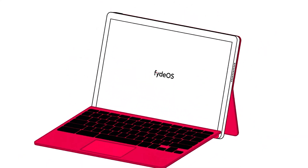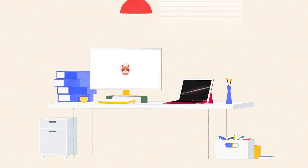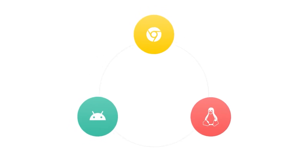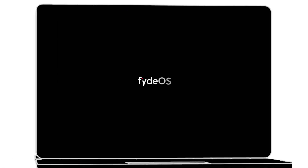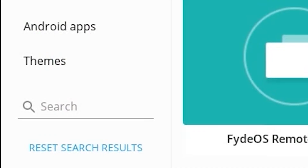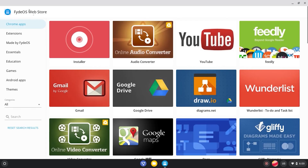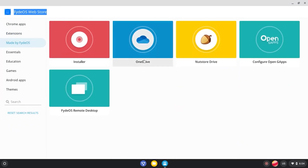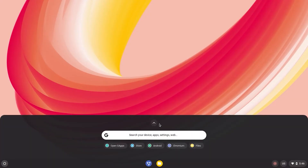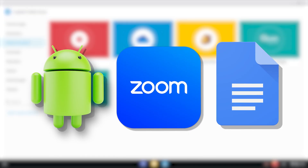Now let's talk about FydOS. This one is a bit different — FydOS is a mix of Chrome OS and Android. Basically, it turns your laptop into a Chromebook without you needing to buy one. With FydOS, you get Android apps and all the Chrome web apps too. It's super lightweight. If you have an older laptop or if most of your work is online, it's perfect. Students love this one because it boots fast in 8 seconds, runs smooth, and handles stuff like Google Docs, Zoom, and Android apps without problems.